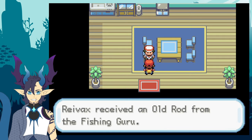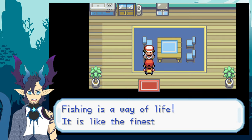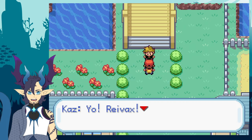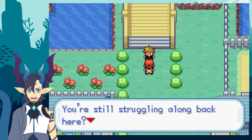After I got the badge from Misty, I decided to pick up the Old Rod just in case, and then went to heal before heading north to the Nugget Bridge to confront my rival and fight him.